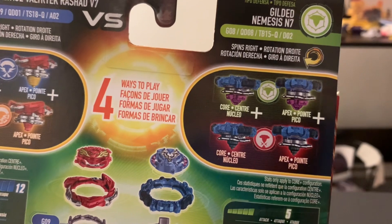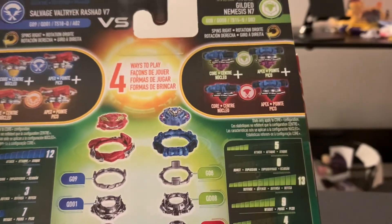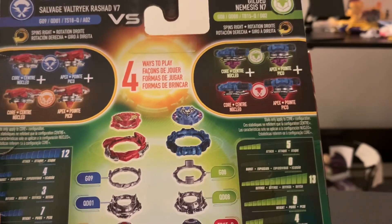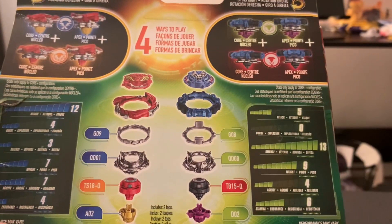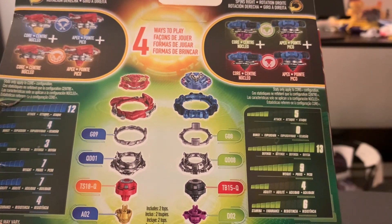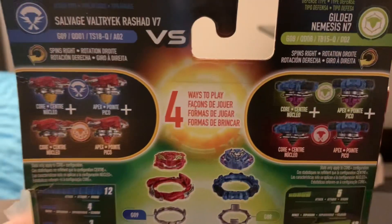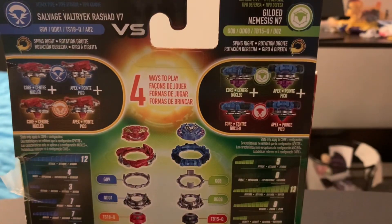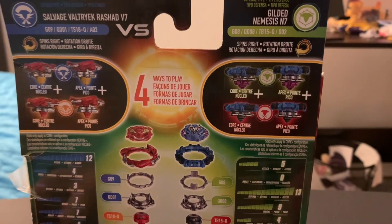Now taking a look at Gilded Nemesis: attack of 5, a burst of 0, a defense of 13, a weight of 9, an agility of 4, and a stamina of 6. Both of them spin right. Valtteriak is an attack type while Gilded Nemesis is a defense type — as you can see, the defense is 13, so that is a bit obvious.